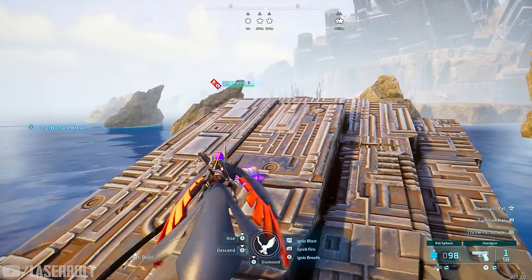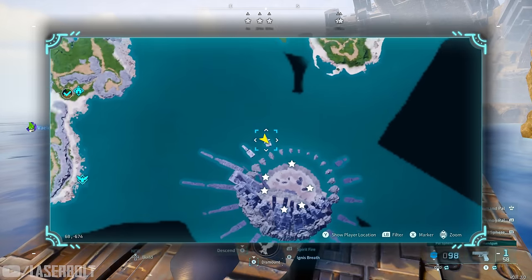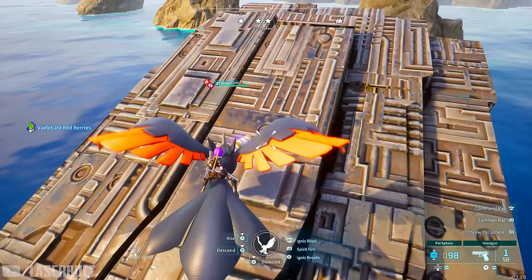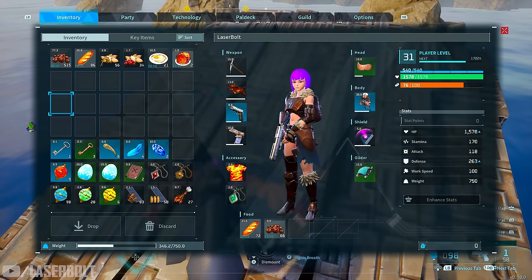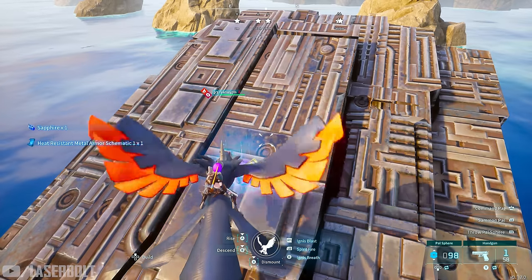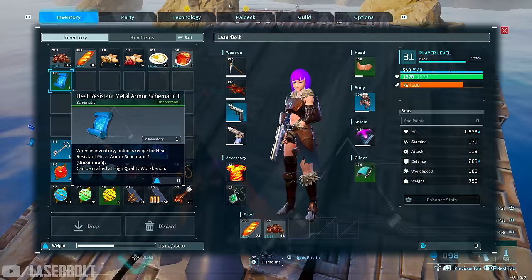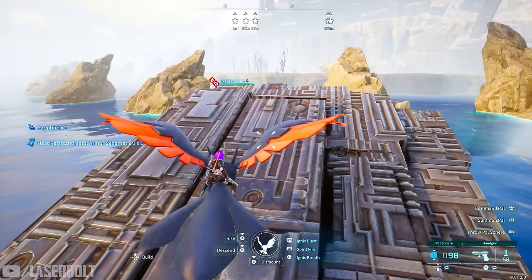We're going to start our chest farm right here. I've marked these on the map and each star represents a chest. We're going to open the first one so you can see exactly what you get. Let me show you my inventory right now so you can see what it looks like before and after.